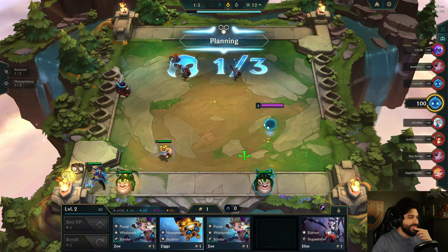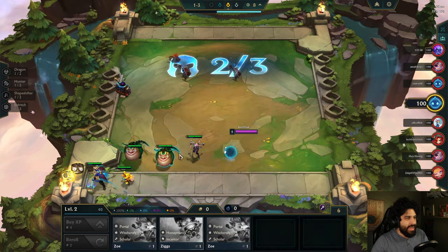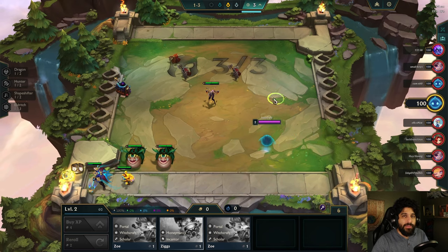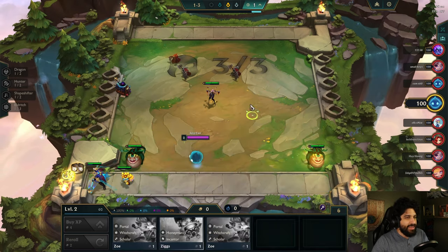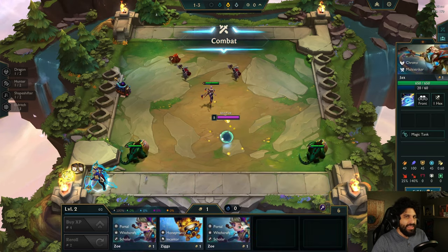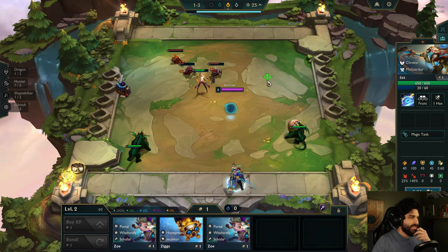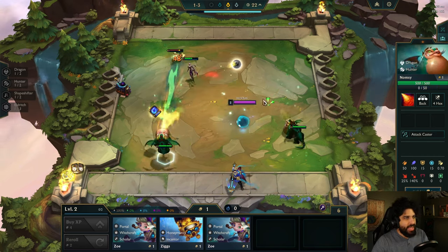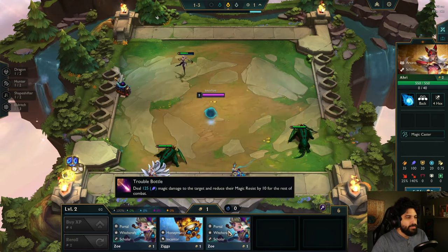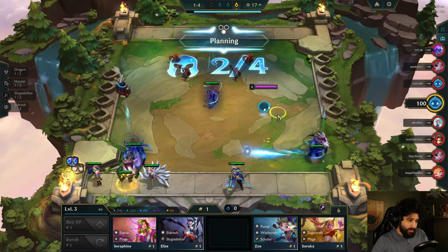I was actually losing super hard last game until the very end when I 3-starred Kat. Kentor Ziggs — I don't like that. Multi-Striker seems pretty good, actually. I'll keep Jax, just in case. I might go Chrono Multi-Striker, something like that. Multi-Striker's pretty damn good.